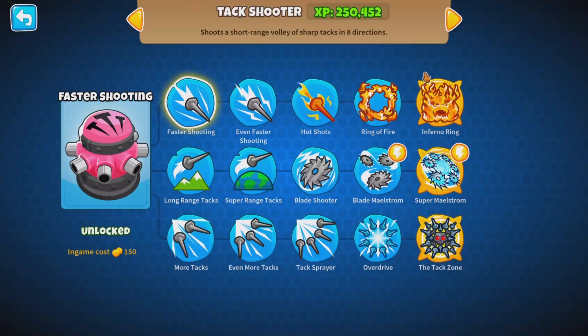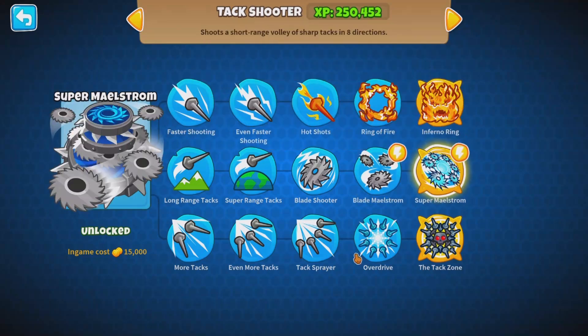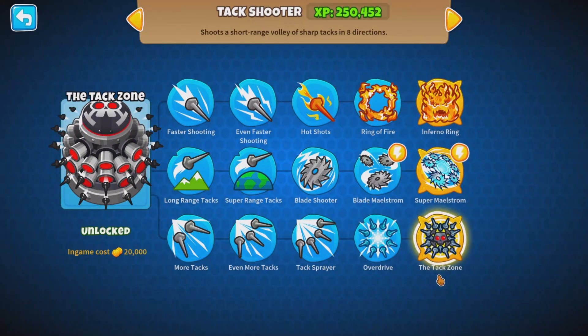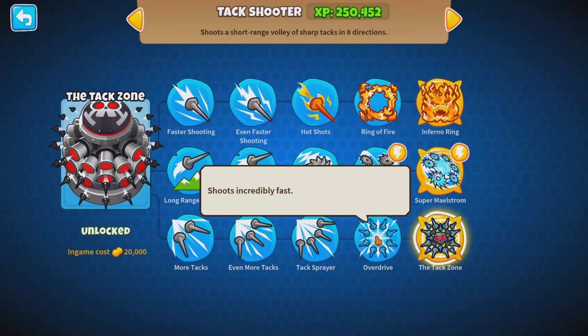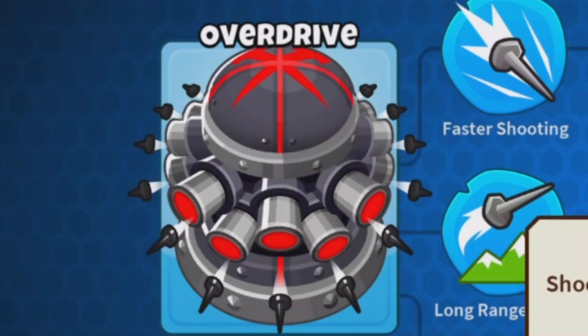However, there is something you need to know about this game. The Tier 4 and Tier 5 upgrades are basically the same thing, the Tier 5 just being much more powerful. Take for example the attack shooter — you get the Overdrive, which shoots a lot, but then you get the Attack Zone, which shoots a lot more.